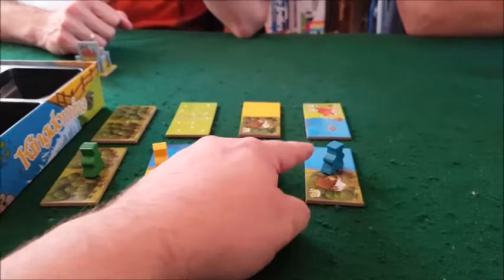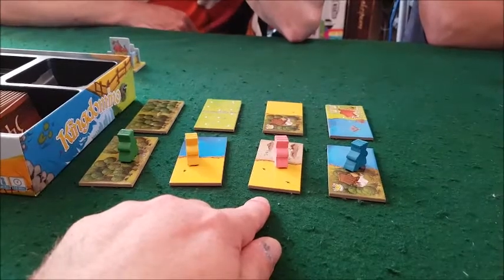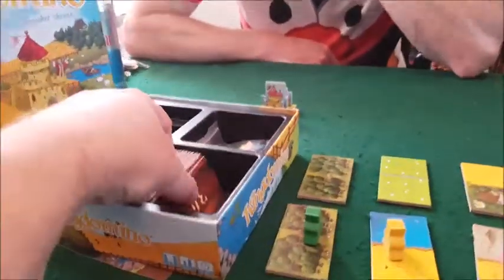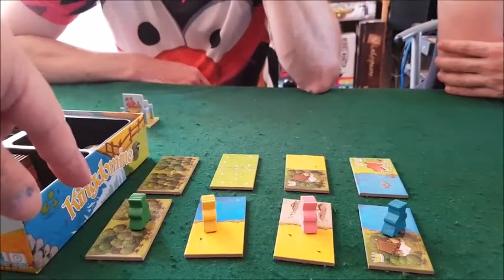Tony went first and chose the bottom tile — a forest and ocean tile. Then Martin went, then I went, and Dave got what was left. The order matters because it determines who chooses from the next row. The tiles are taken from the box and have initiative numbers on the back, which seeds the next turn order.